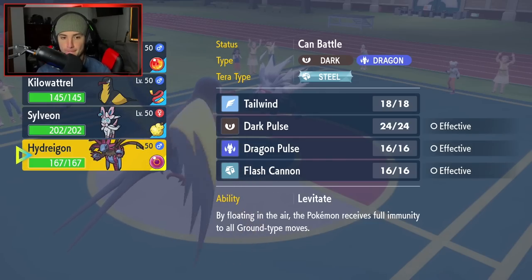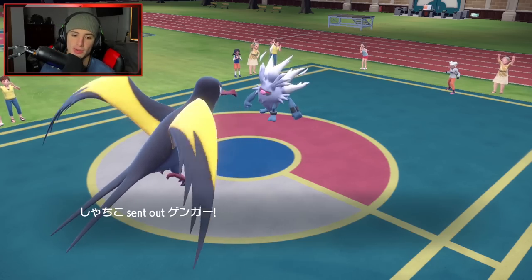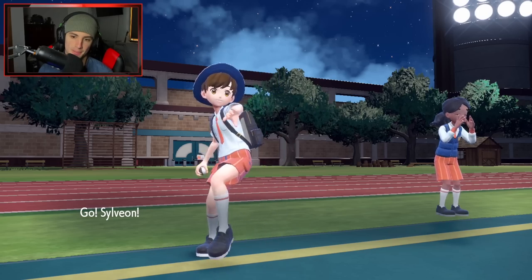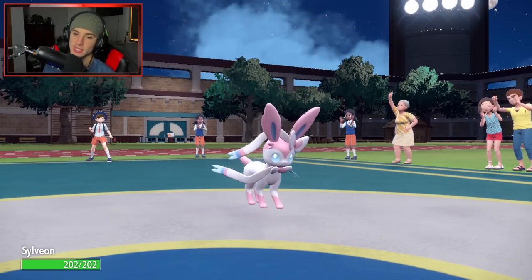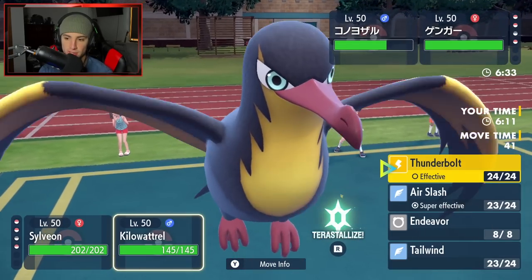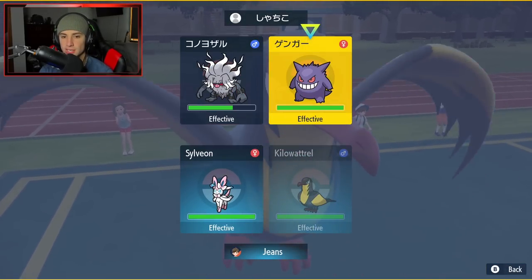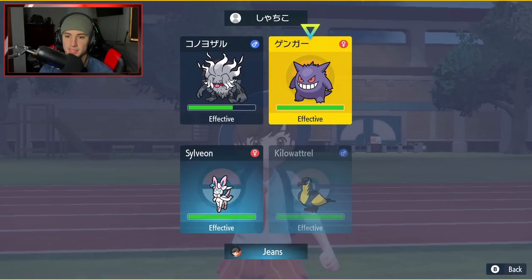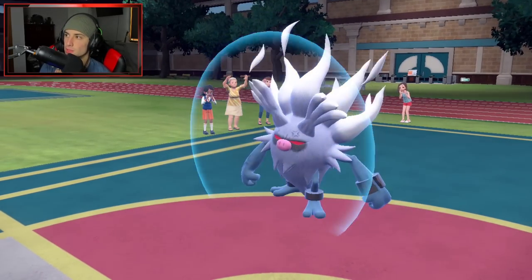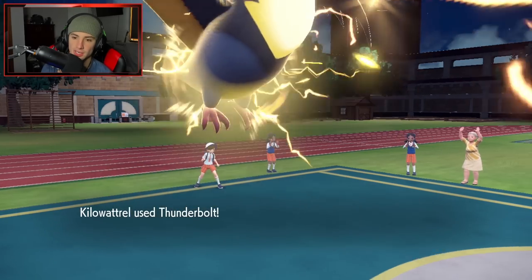Dragon Pulse is probably our best bet going right after that slot. He protects Gholdengo - you silly dog, get out of here! Taking out Annihilape makes our match even more solidified. GGs to our opponent. We had Terror Steel typing which worked out perfectly - most Hydreigons are either Steel or Fire Tera. We end up Dragon Pulsing to finish off Gholdengo and start the video 2-0.